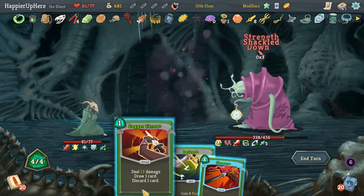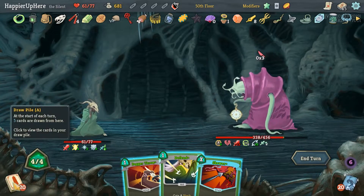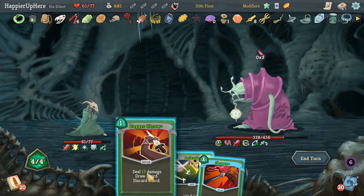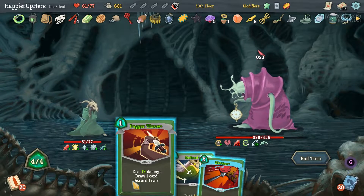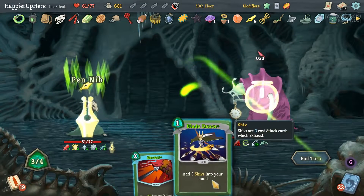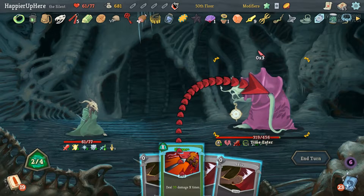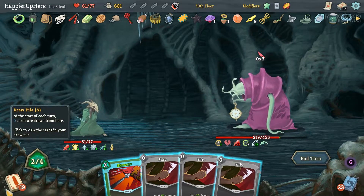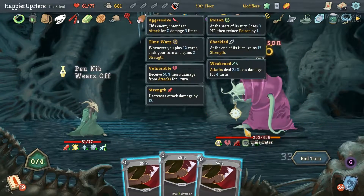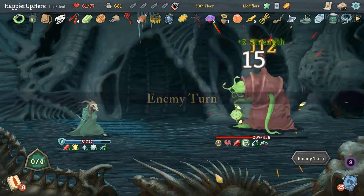Dark Shackles, Dagger Throw gives us Blade Dance — that's three Shivs, four cards total, five, six. I think that way we can get him to split. Dagger Throw, Blade Dance, then a big Skewer — one, two, three. Then we draw a Strike. Perfect!